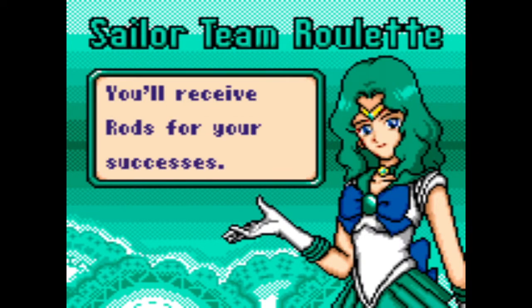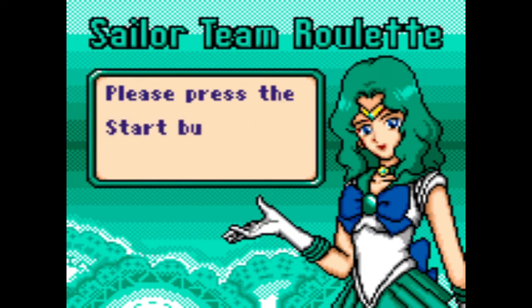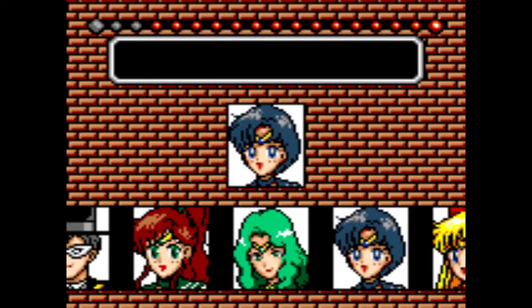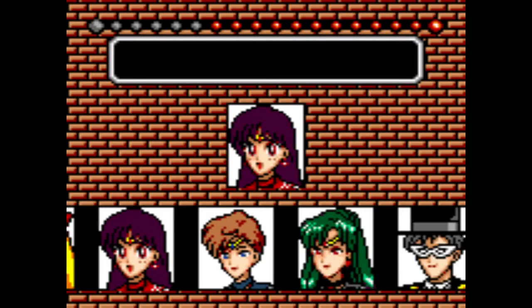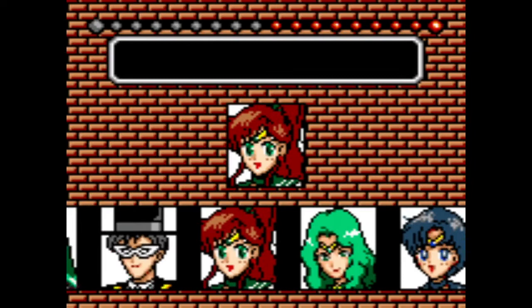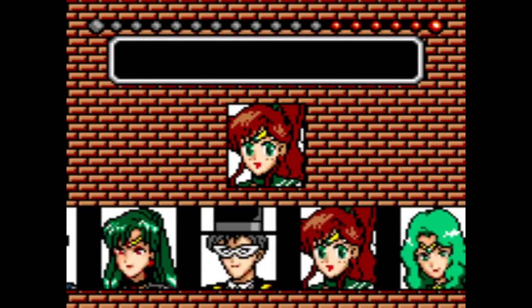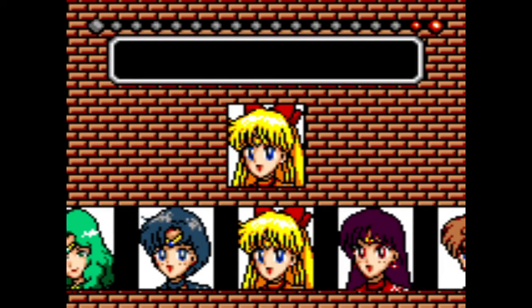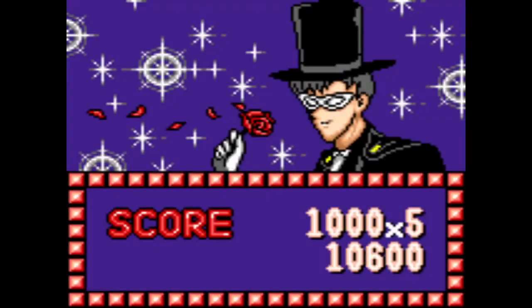Here's the bonus game. You'll receive rods for your successes. How many Sailor Senshi can you match by stopping the roulette wheel? Make a match and another Sailor Senshi will be displayed. It's best to stop it exactly the moment it lines up and you'll get a lot of them pretty easily. Just know which one's before it, and then get ready to press the button. Oh, too early. My Venus this time — that's one of the newer Sailor Scouts. Oh, time's up. I didn't even know there was a time limit. I only got five of them.